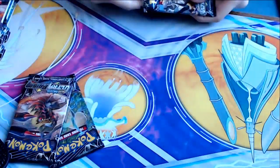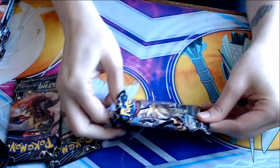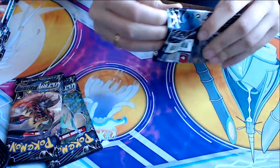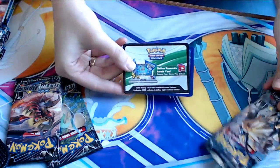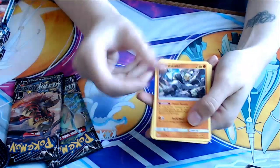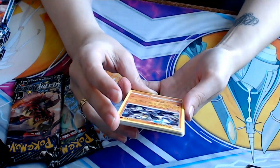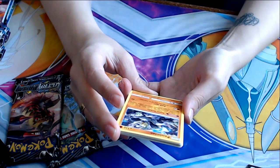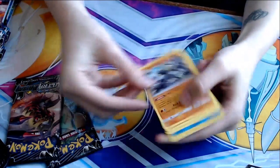I might accidentally keep pulling towards myself because I'm not used to doing it this way. Oh, the first one's a good one. This is exciting. We've got Passimian here. Power Huddle — as long as this Pokemon is on your bench, your Passimian's attacks do 30 more damage to your opponent's active evolution Pokemon. So I'd have to have two. Well, that's interesting.